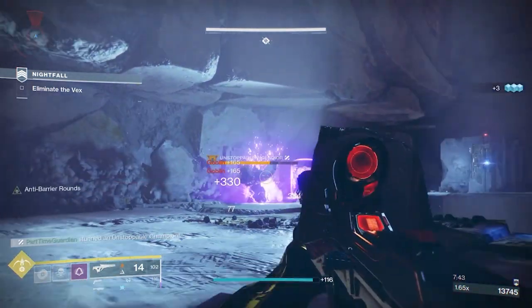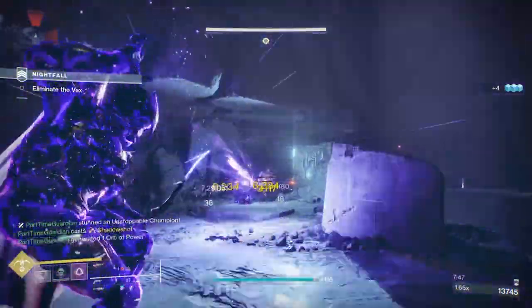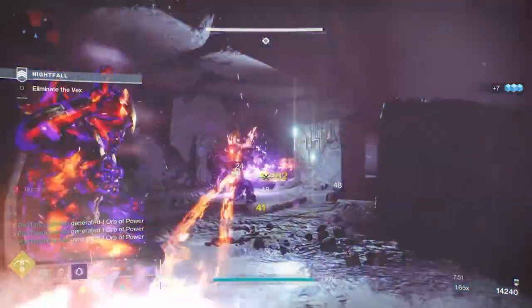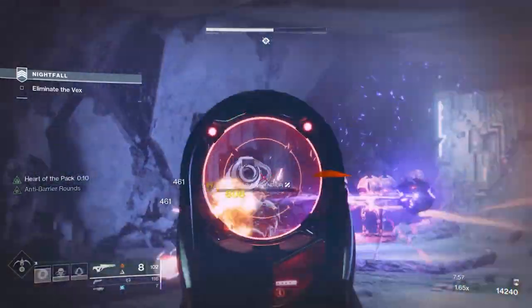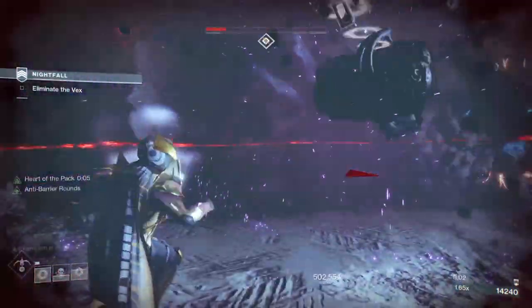Since I have some of my mod slots freed up — because I don't have to run Protective Light or some of the other Charge of Light mods — I can utilize some of the slots to focus on add clearing and ability and boss DPS. I already have the protection area covered. Now, how do I basically contribute to the Fire Team and get those end-game activities completed?